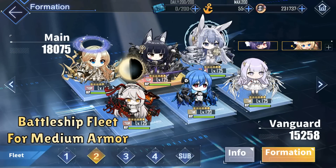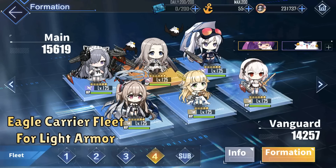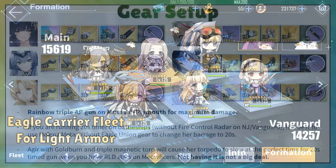The other three fleets are pretty simple — they are boss fleets against different armor types. I optimize them for less gear swapping, and usually one of these three fleets will fight the meta boss, so it is definitely more efficient to keep some gear presets for these fleets. Fleet 2 is the battleship fleet. This fleet usually fights medium and heavy armor bosses, which is the most common boss type, but they can also fight light armor if we swap triple HE guns on them.